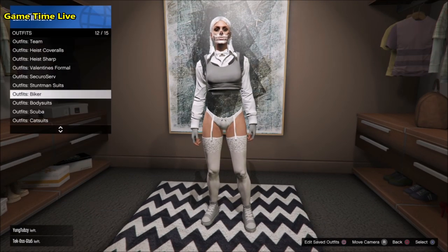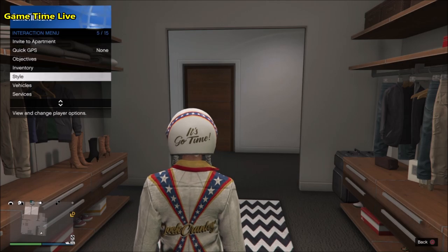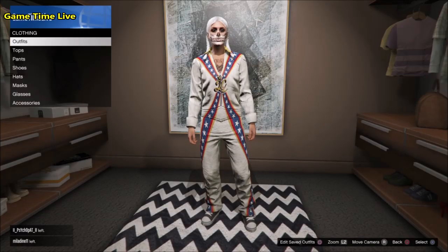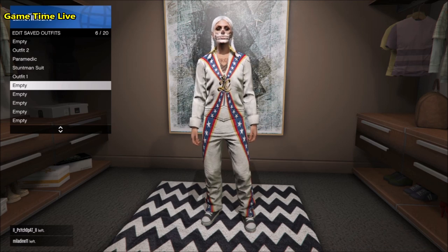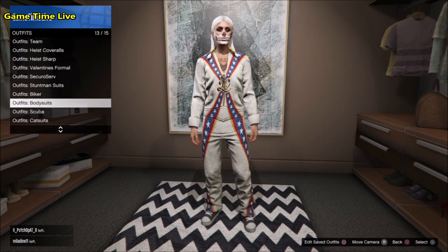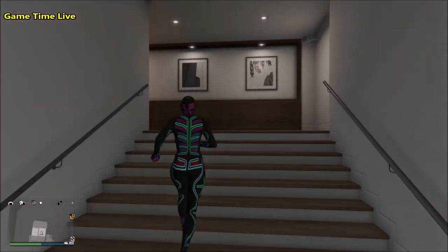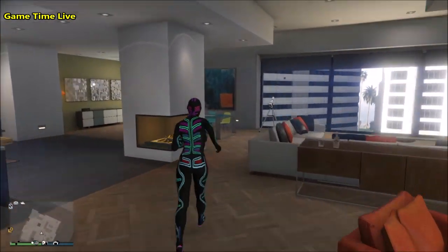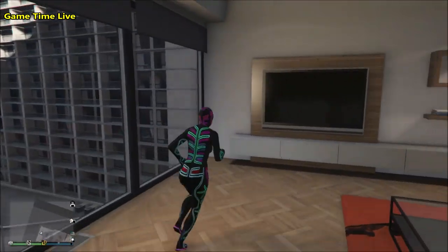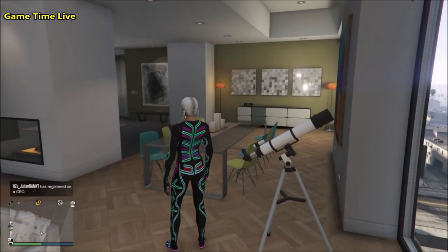For outfit number two we need another stuntman suit, but this time we're going to repeat the steps with any stuntman suit that has the black shoes underneath it. I won't explain this again since I already showed how to do it — we're basically doing the exact same as we did with the gray outfit: removing the helmet, saving up the stuntman suit outfit, applying the body suit, doing the telescope glitch, and then we'll apply the top components.